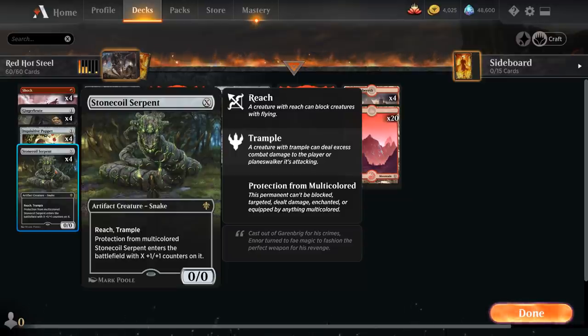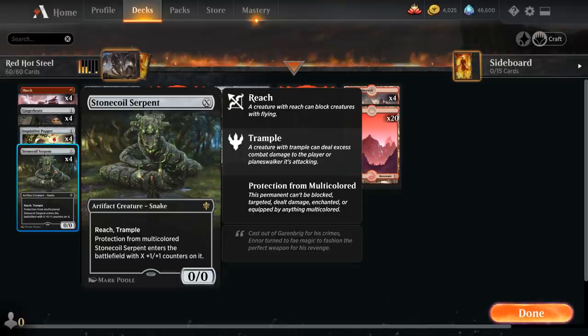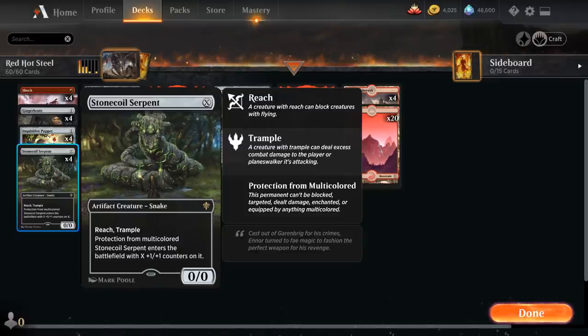Stone Coil Serpent has X in the casting cost and enters with X +1/+1 counters, plus reach, trample, and protection from multicolored. We can play it for one mana to curve out or play it later for much more.